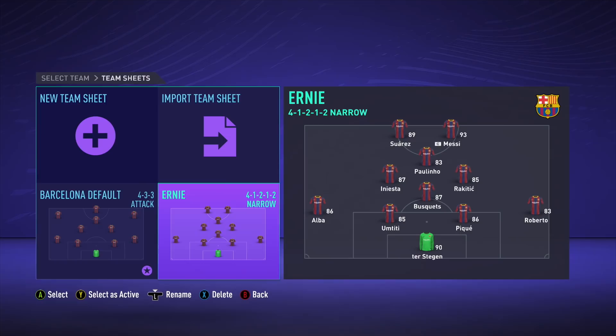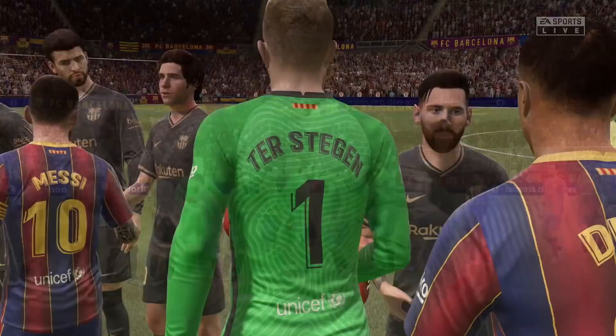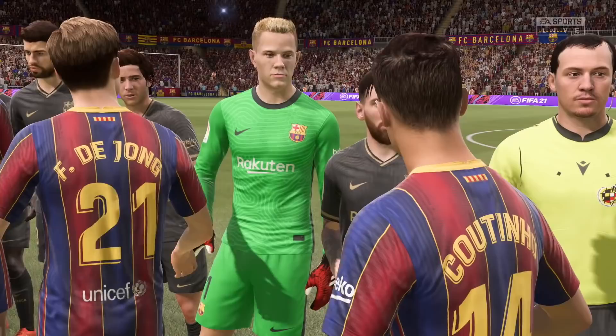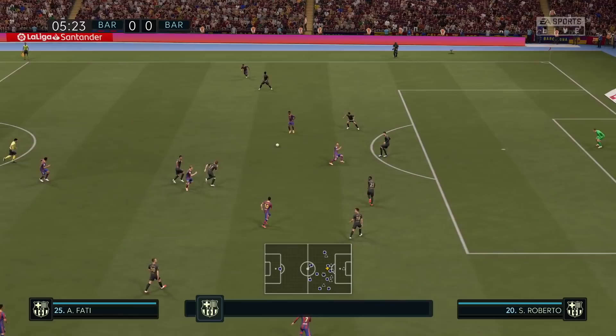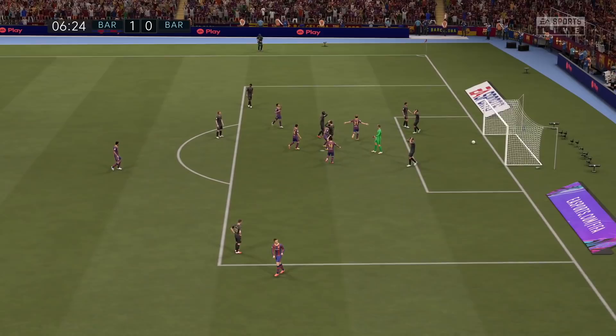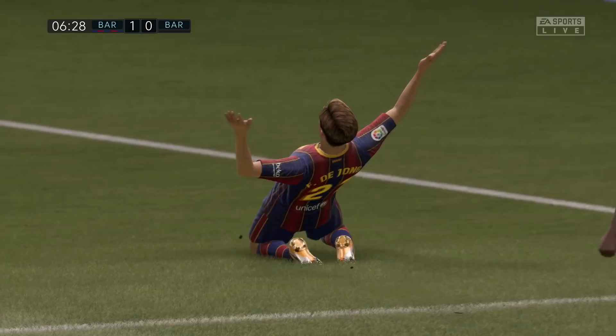It's Ernesto Valverde's Barca up against Ronald Koeman's Barca — let's get into it. Where else will you get to see Messi shaking hands with himself? We've got the home kit being worn by Ronald Koeman's Barcelona and the away kit being worn by Ernesto Valverde's team, just to clear up any confusion. I'm very curious to see if Messi can score from open play in today's video, because he hasn't scored from open play so far this season. But Frenkie de Jong scores from open play — a fantastic finish that puts Ronald Koeman's Barcelona into the lead. First attack and a goal already.